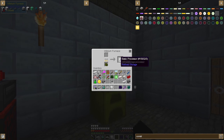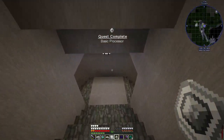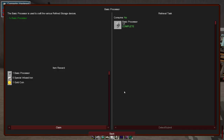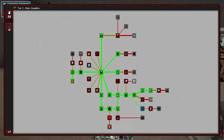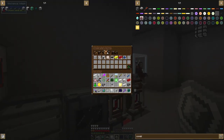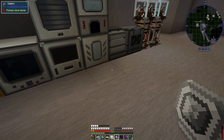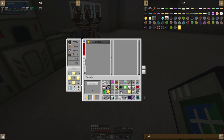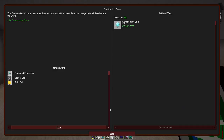Let's go grab these basic processors — that completes that quest. Grabbing the lumium plates, we can now do the construction core. That gives us an advanced processor as well, which is nice.